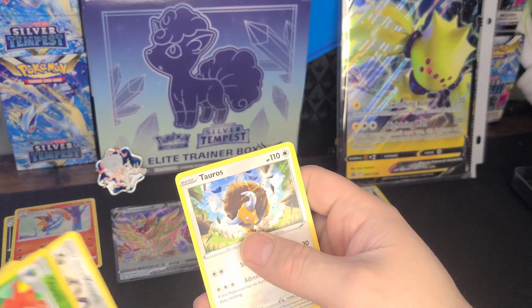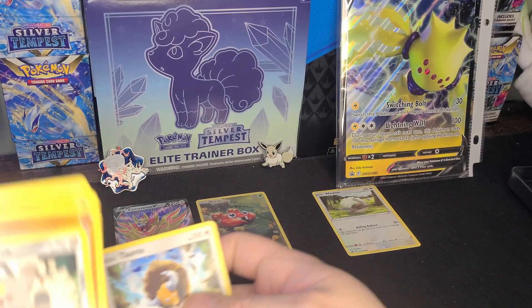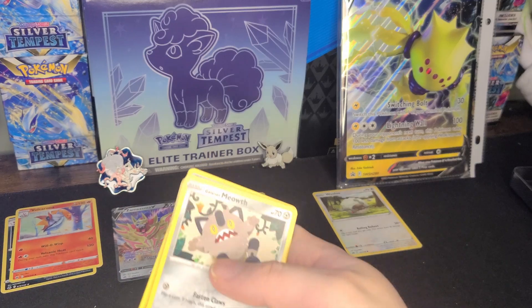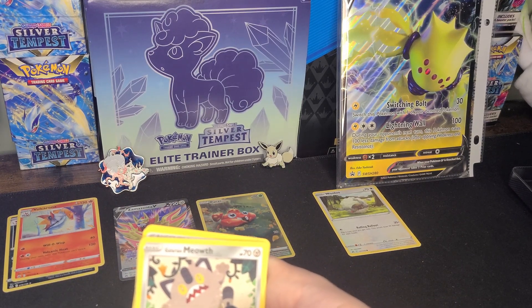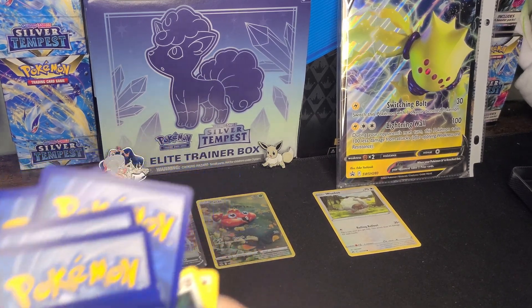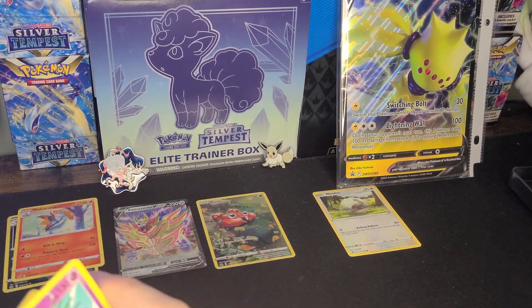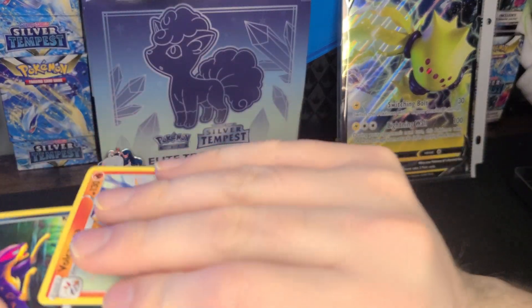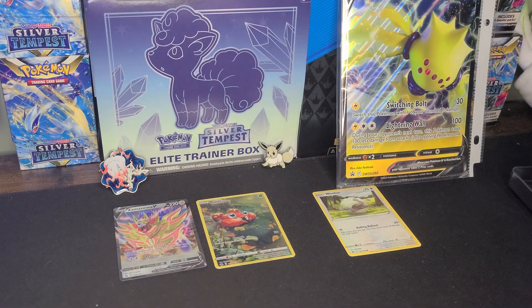Damn, really kind of struck out here on these. We did get Hoopa V to add to the collection and another Galarian Galarian - sorry, bit of a stutterer there. Not too bad, I do like the promo card. These guys aren't even holos which is sad - I kind of like classic holos. Kind of struck out here.